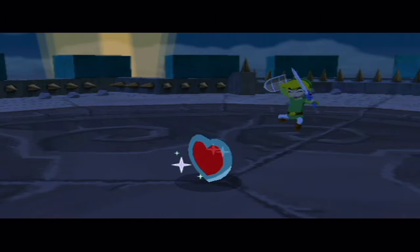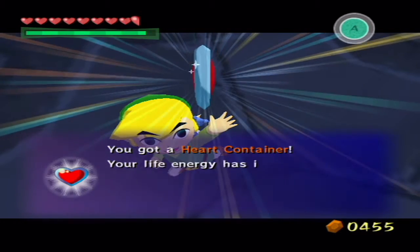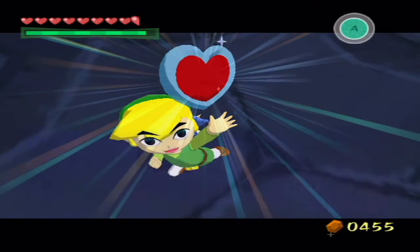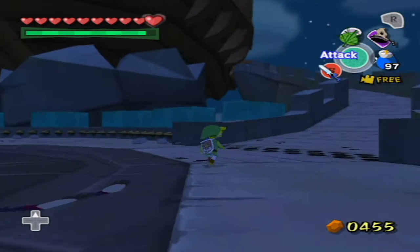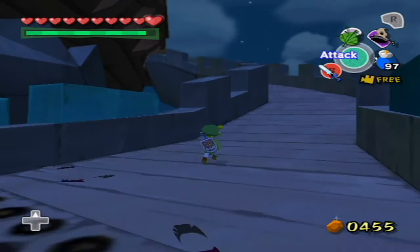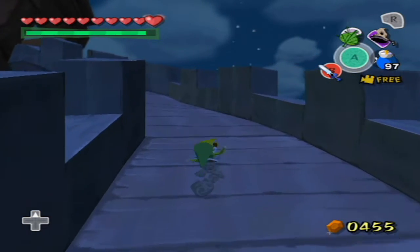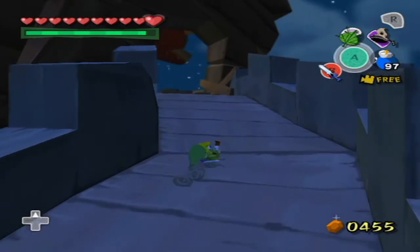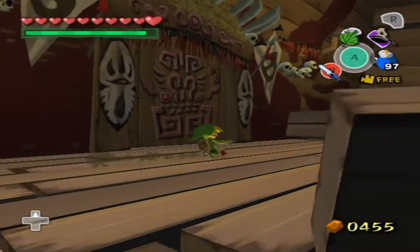We now have ten heart containers and there are only ten more left in the game. Most of those are going to come from heart pieces later on. We're actually making pretty good progress through the game — we're getting close to the end. It might not happen in a week, but maybe a week and a half to two weeks. Let's go up here and we can finally go confront the dark master that was up here on the first visit to the Forsaken Fortress.